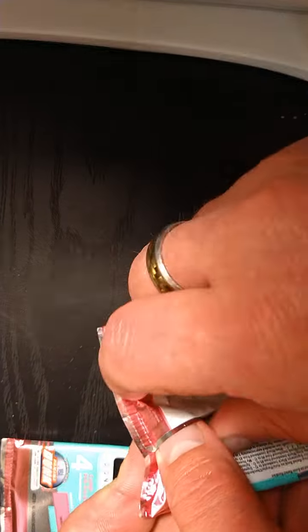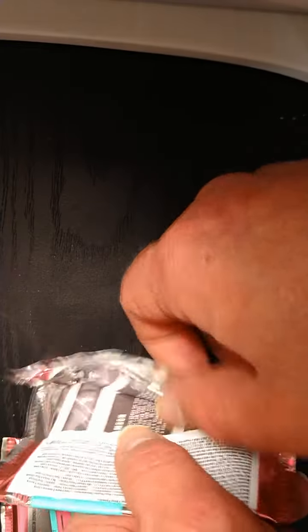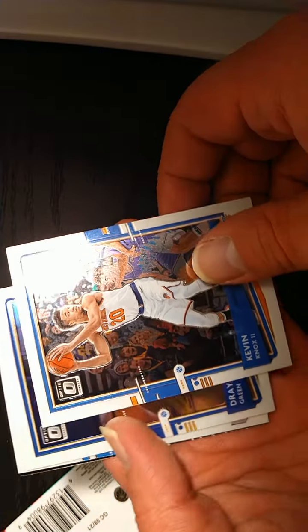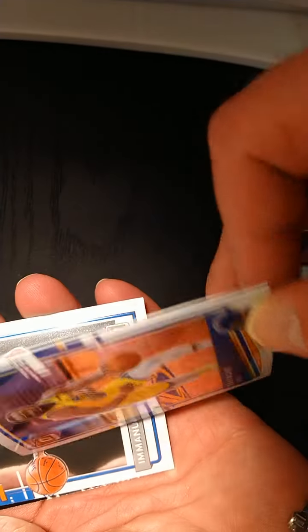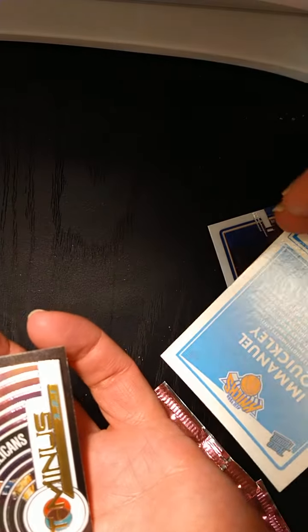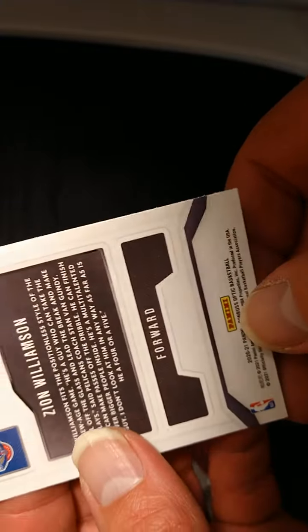Everybody wants to see the LaMelo Ball come out of here, but honestly guys, I think it's far-fetched — who's gonna be pulling a LaMelo Ball? We got Kevin Knox, Kevin Knox. Draymond Green — heck of a player. Too bad that one's not a holo. Immanuel Quickley Rated Rookie, then we got a Zion Williamson.